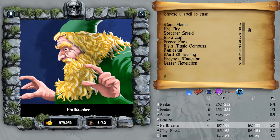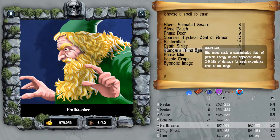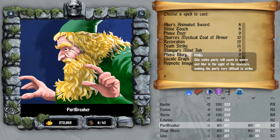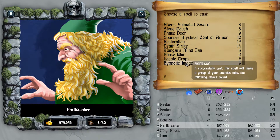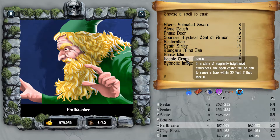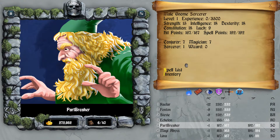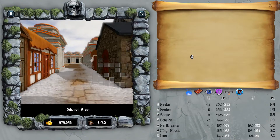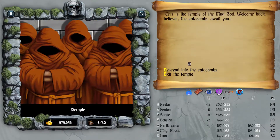Time to review the spells for the sorcerers. Mangrove's Mindjab has a 40-meter distance, 2 to 8 damage, 1 to enemy — it's alright. Face Blur blurs your tired party so you get hit less. Locate Traps tells you about traps nearby within 30 meters and will also show on the map in the remaster edition. Hiknomic Image: if it casts, enemies will miss a turn — not bad. The Locate Traps and Mangrove's Mindjab are pretty nice.